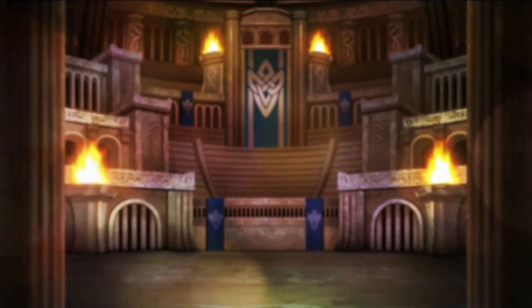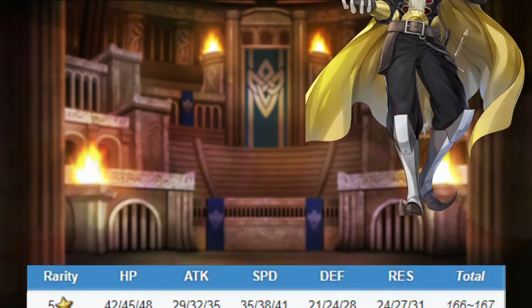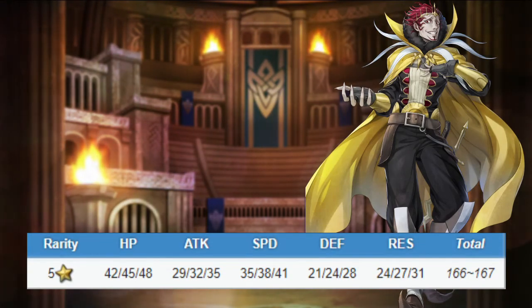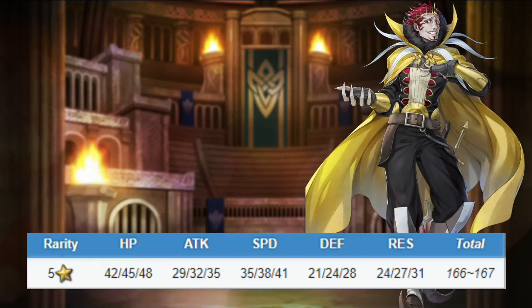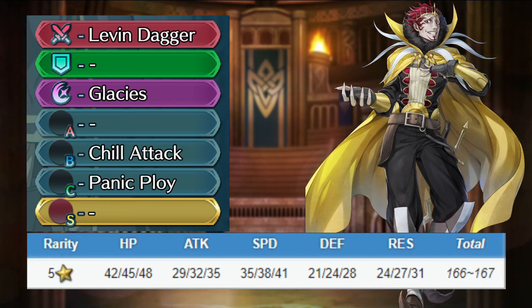Gangrel is a colorless infantry dagger user. He has okay attack, great speed, bad defense, and mediocre resistance. He comes with his personal Levin Dagger, granting him +4 to every stat and extra damage based on Gangrel's resistance, as long as a penalty is active on the enemy. He also comes with Glacies, Cheat Attack, and Panic Ploy. Gangrel is mostly a debuffer and mage killer — he is decent for arena, though his extra resistance is kind of wasted against dragons.